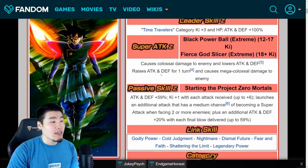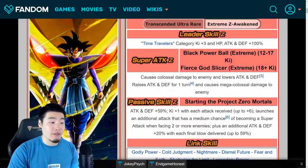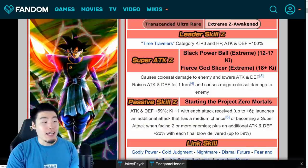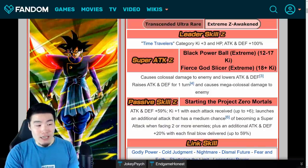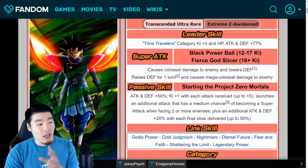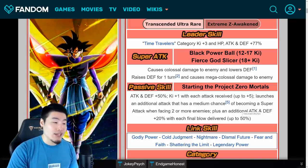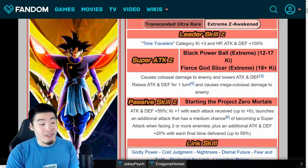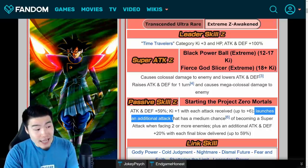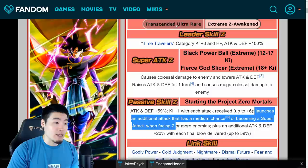As far as the passive goes, instead of attack and defense plus 50%, it's now attack and defense plus 59%. And then instead of key plus 1 with each attack received up to 5, it's now key plus 1 with each attack received up to 6 — so one more key right there. The third part — launches an additional attack that has a medium chance of becoming a super attack when facing 2 or more enemies — stays exactly the same.